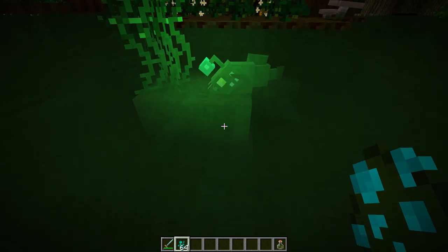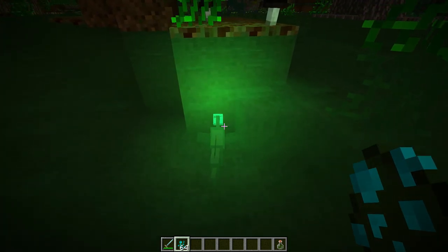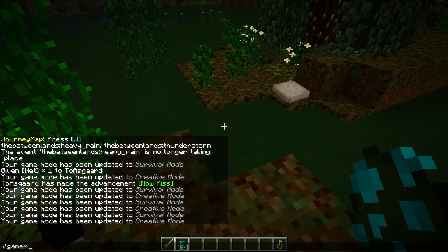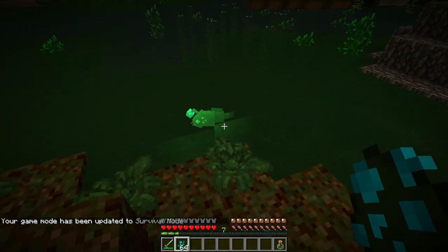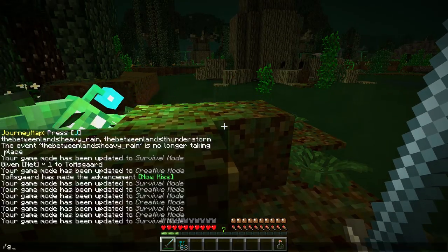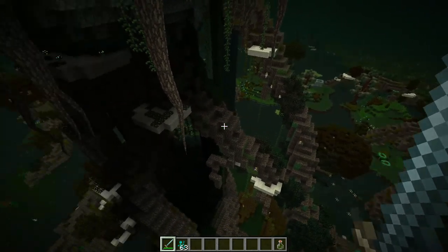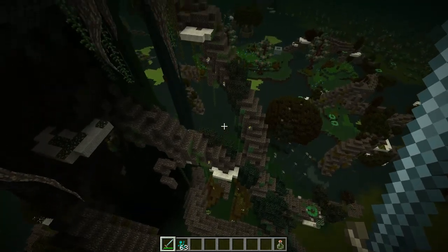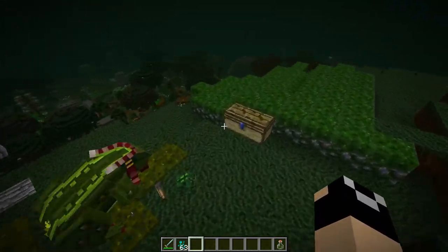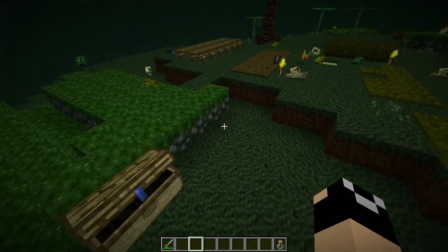Anglerfish are the other main aquatic creature. These small fish are very noticeable because they emit light from the little lantern on their head. They are very aggressive, even leaping out of the water when they spot you. They drop meat and teeth. Root Sprites tend to be a lot more rare than Spoilings and much harder to notice since they're small and the same color as the roots.